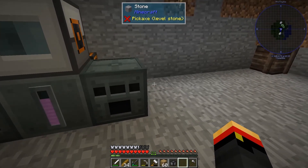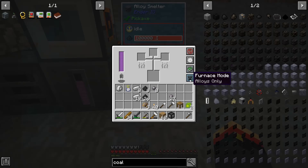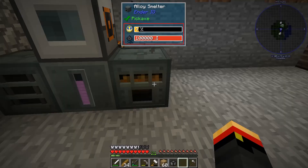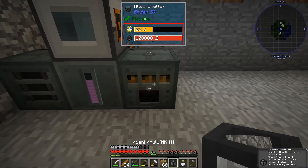If you stick the iron and coal dust in first it will start making steel immediately, so you want to be careful. I'm putting it in alloys-only mode. I'll put the silicon in first, then add the others. It's kind of slow but we'll speed up a little bit.